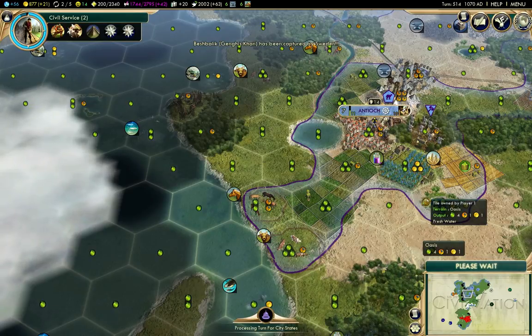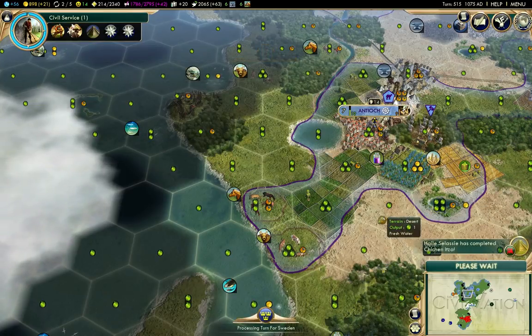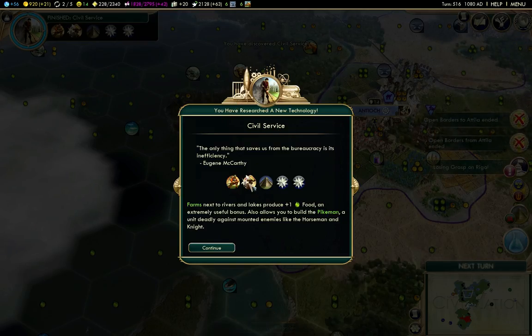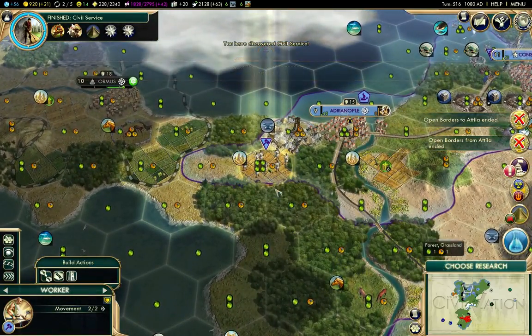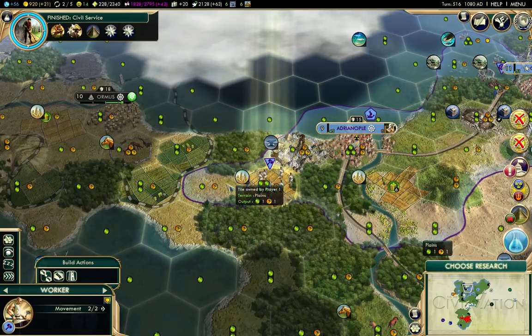Apparently Mongolia and Sweden are having a fight. Oh bugger - I'm not going to get Chichen Itza. I got sniped on it because I didn't have the technology for one freaking turn - like, two turns.